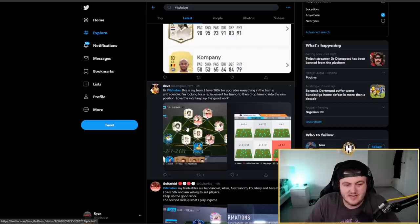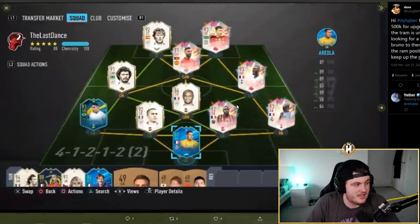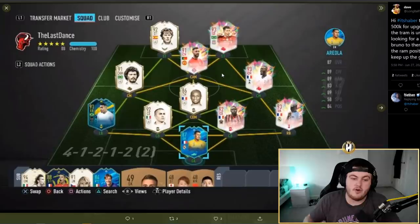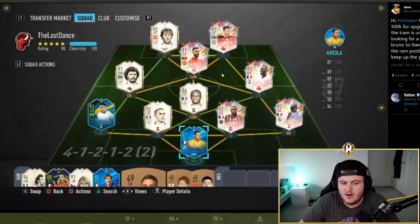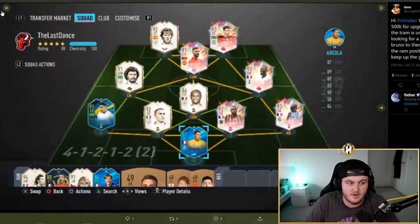Next one from Dave, who has 500k, everything untradeable, and is looking for a replacement for Bruno to then drop Firmino into the CAM position. Honestly, my genuine opinion — a fantastic replacement for Bruno is 94 Bruno. No one else replaces him, he's incredible. This is a great team; that Marlon at center back looks absolutely phenomenal, definitely a player I'll be getting. But yeah, I'd replace Socrates before you replace Bruno — maybe try a different cam like 91 Socrates as an upgrade instead.